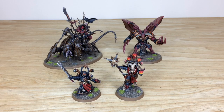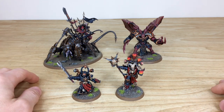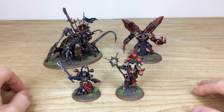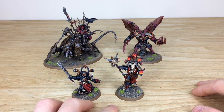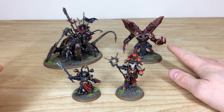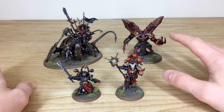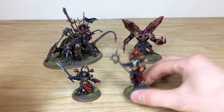First up, let's have a look at the characters from this really cool Chaos warband. There are four in total, and the whole project has been completed by Kev, one of the artists here at Siege. We've got a Master of Possession, a Chaos Sorcerer, a Daemon Prince, and a Lord Discordant. The two infantry characters are painted Black Legion, but the other two are different — an Iron Warriors Lord Discordant and a Daemon Prince with Black Legion livery on his armor panels but a lovely deep crimson skin.